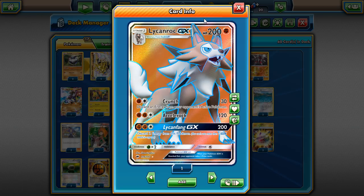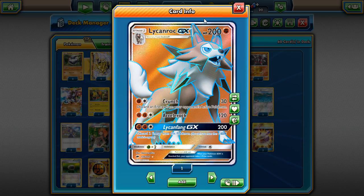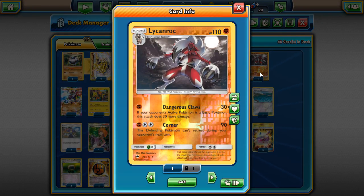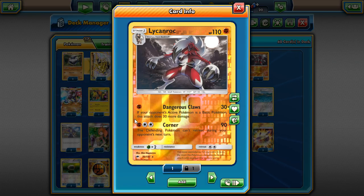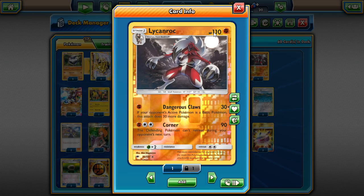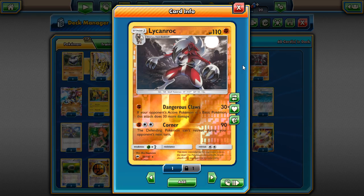This Lycanroc from Burning Shadows — the crunch one — is just as good. You can crunch your opponent and stall a little bit. Then we have the newest Lycanroc with Dangerous Claws: if your opponent's active Pokémon is a Basic, this does 60 damage. It's a great way to donk things like Vulpix, Rowlet, or Rockruff. You can also take out Tapu Koko with Flying Flip in one hit. With a Choice Band, you're one-shotting Darkrai-GX, Darkrai-EX, Drampa, and Tauros.